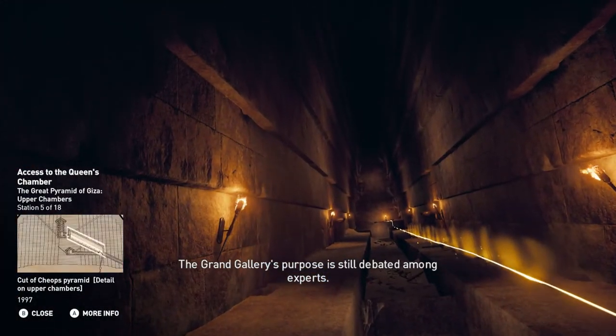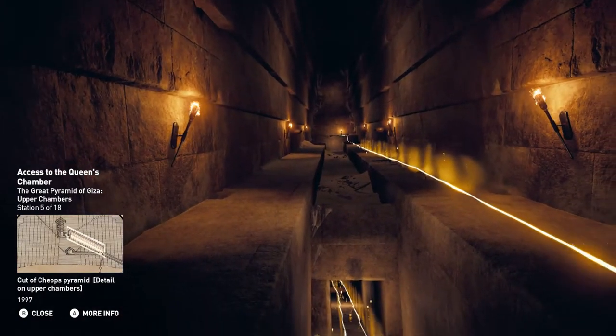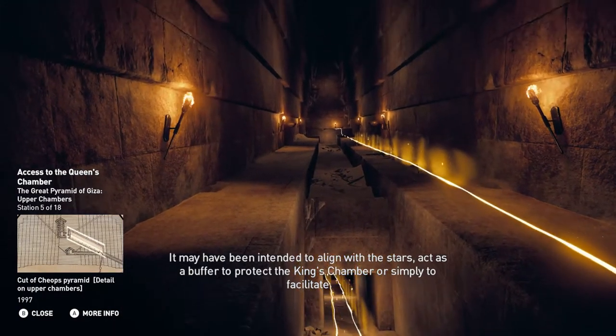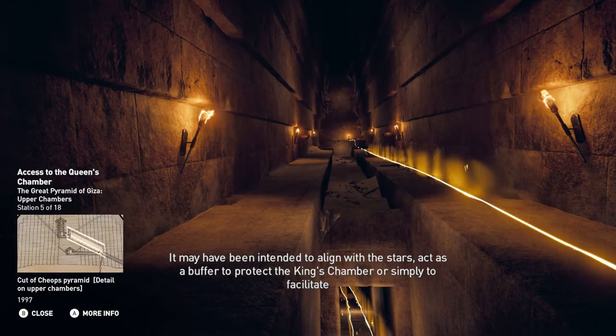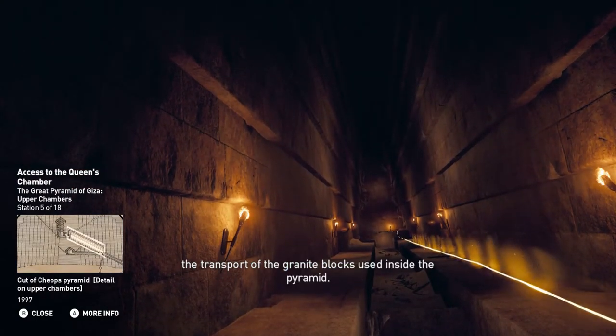The Grand Gallery's purpose is still debated among experts. It may have been intended to align with the stars, act as a buffer to protect the king's chamber, or simply to facilitate the transport of the granite blocks used inside the pyramid.